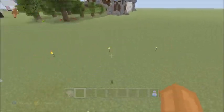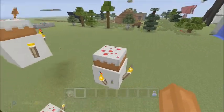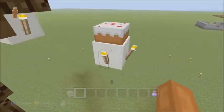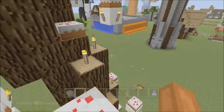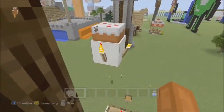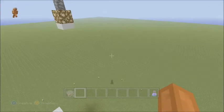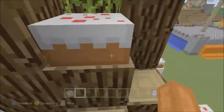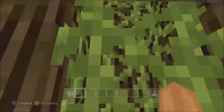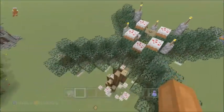I can cheat since I'm on creative. I went to third person — I hate when I do that. When I click down on my thumbstick I move too much. I actually wish they would change the button for crouching, but that's just my personal opinion. We're not doing too bad — we haven't fallen yet. I'm actually getting better at parkour.